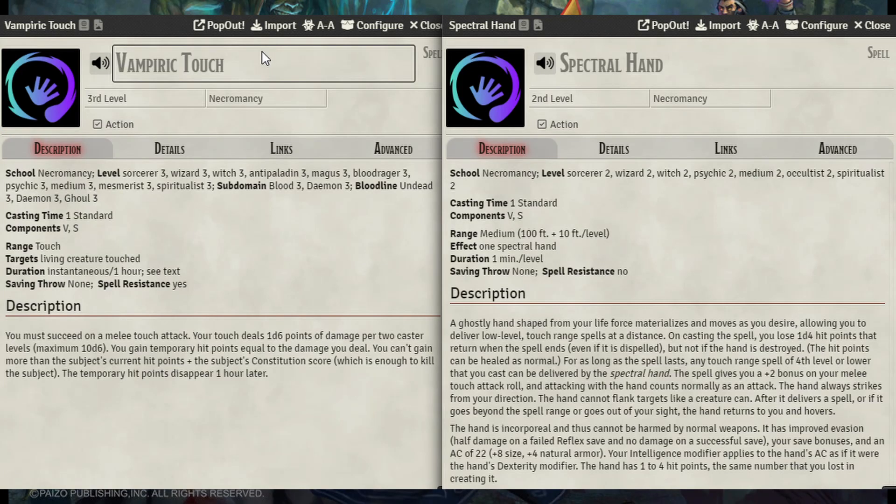Pair Vampiric Touch with Spectral Hand and you have a disembodied hand that can deliver touch spells for you against anyone within medium range.